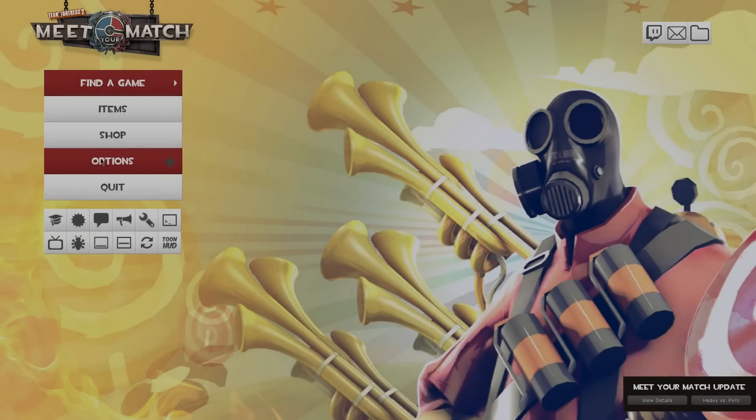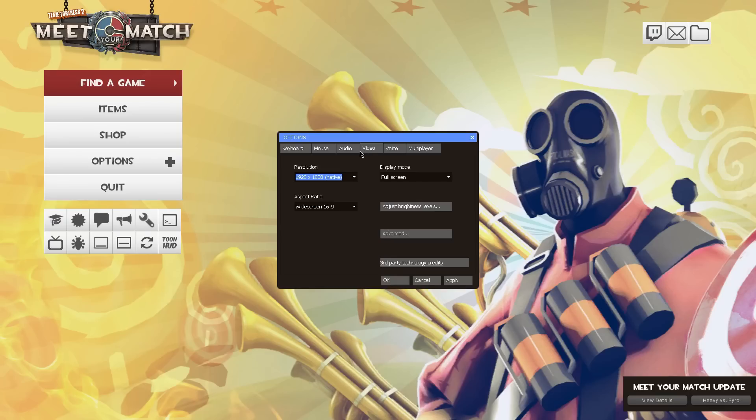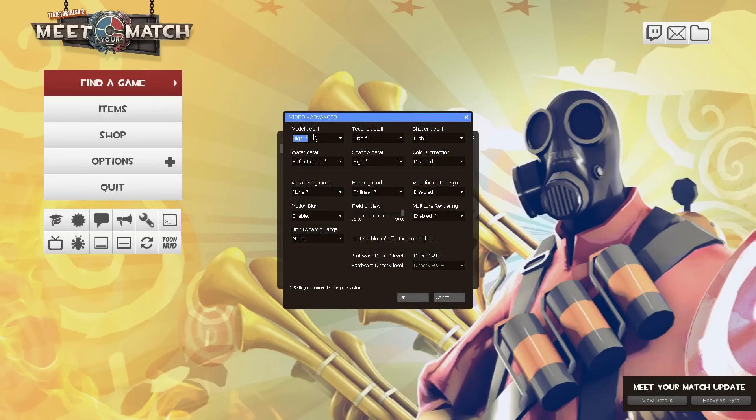The next tip is about getting a good frame rate. TF2 is not a very optimized game sometimes and a lot of people report that they're lagging. In the advanced options, TF2 suggests what graphic settings to use based on your PC components. If you're lagging, you might want to turn them down — that will give you more frame rate but will make the game look a bit worse. If you aren't having lag problems, I wouldn't recommend changing this unless you wanted even more FPS than you already have.